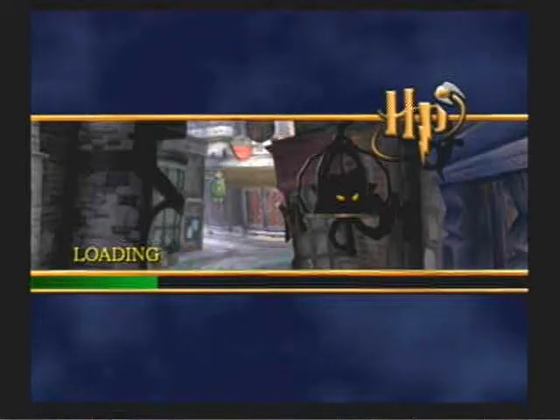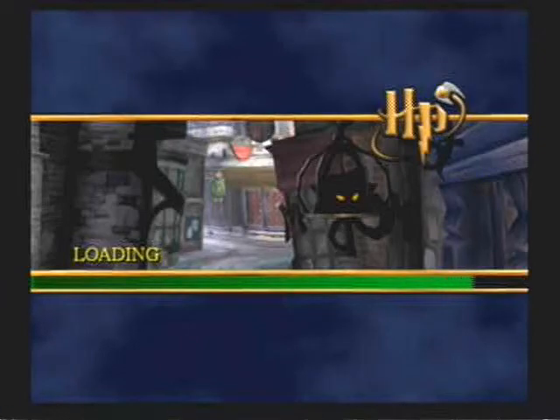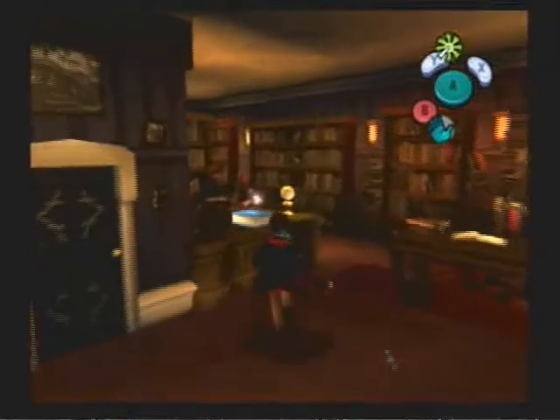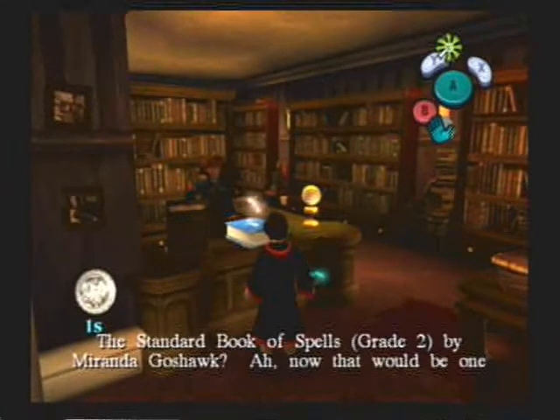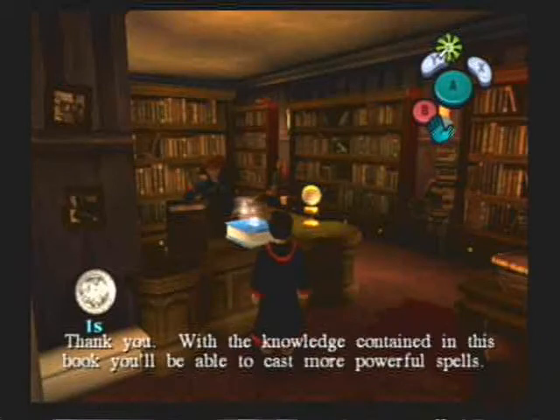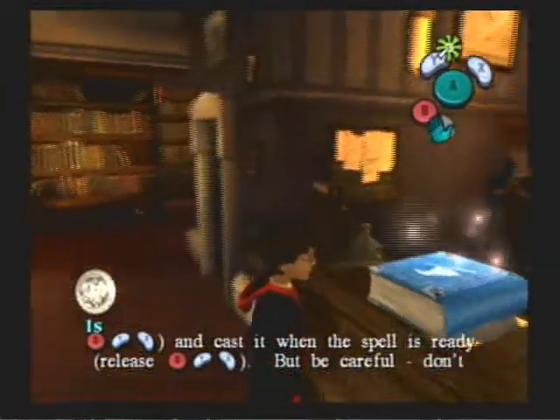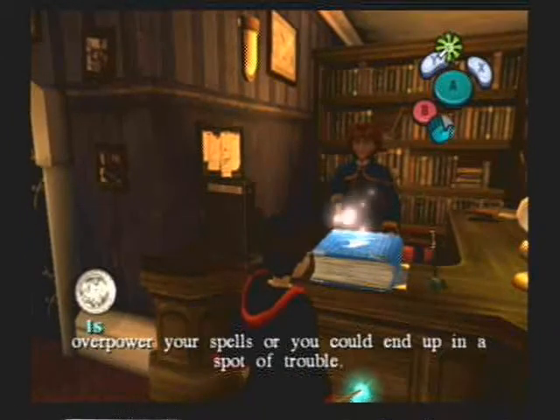Let's head in here and buy our book, which will upgrade our spells considerably. You guys know how much I hate loading screens — I hate loading screens with a passion. How much is this book? The Standard Book of Spells Grade 2 by Miranda Goshawk. That would be one sickle. He always rushes that last sentence there, I don't know why. Here's a helpful hint from the book — load up the power on your wand and cast it when the spell is ready. But be careful: don't overpower your spells or you could end up in a spot of trouble.